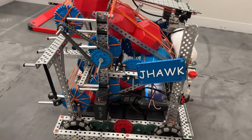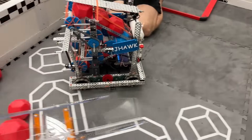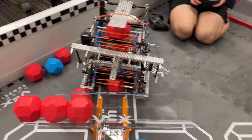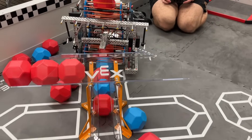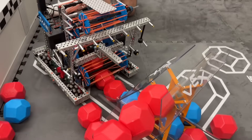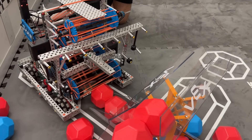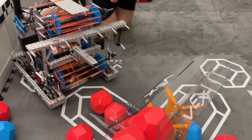This guy can also score on the Logo goal - I should have mentioned that with the other robot too. He can score on the Logo just fine - he's actually what did the Logo scoring in skills. So you basically fill it up with 7 blocks and off you go.